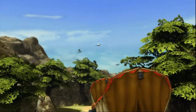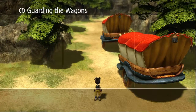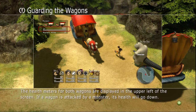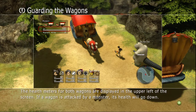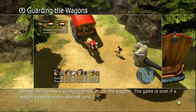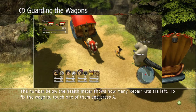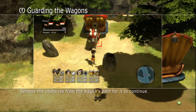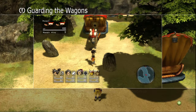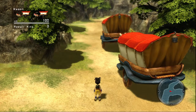This is one of the reasons why you want the barrier magic class available right now — it'll make your life so much easier. Guarding the wagons: the health meters for both wagons are displayed in the upper left of the screen. If a wagon is attacked by a monster, its health will go down. Defeat the monsters so they cannot attack the wagons — the game is over if a wagon's health meter reaches zero. The number below the health meter shows how many repair kits are left. If you can protect the wagons all the way to Gibral, your mission is complete.